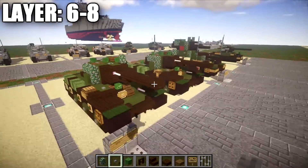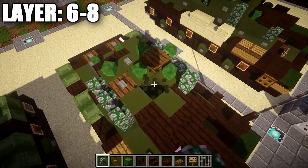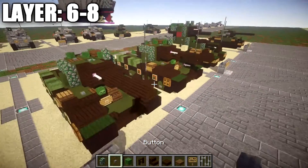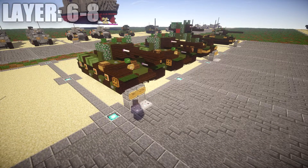Place a stone button on the green stained clay block. One last addition: break the green stained clay block in the middle and replace it with a mossy cobblestone wall — something that was forgotten in the previous layer. Once you have that done, that basically completes the KV-1S heavy tank.